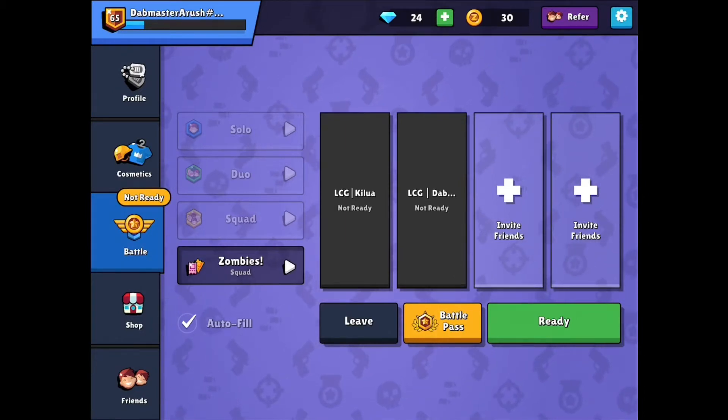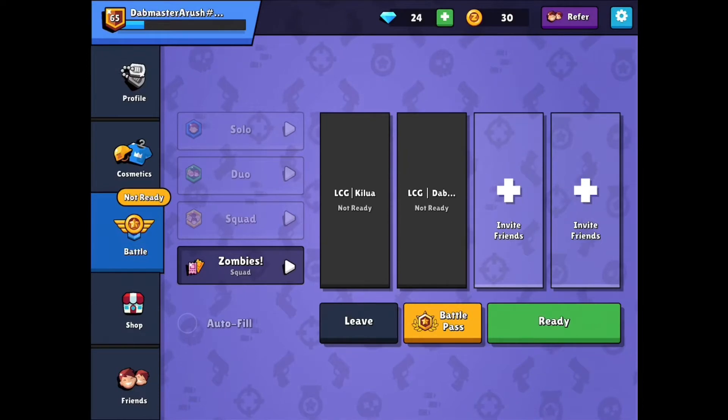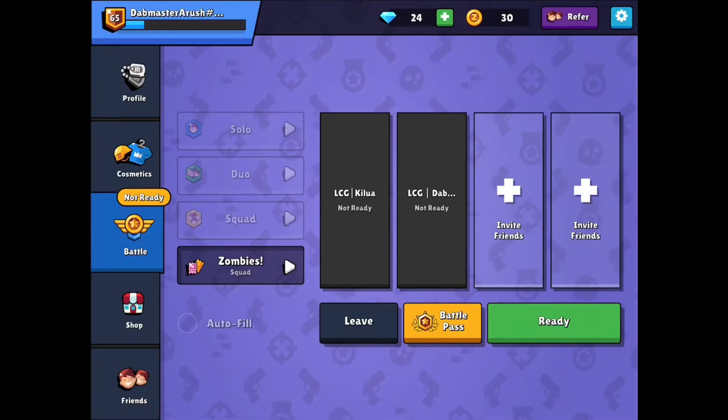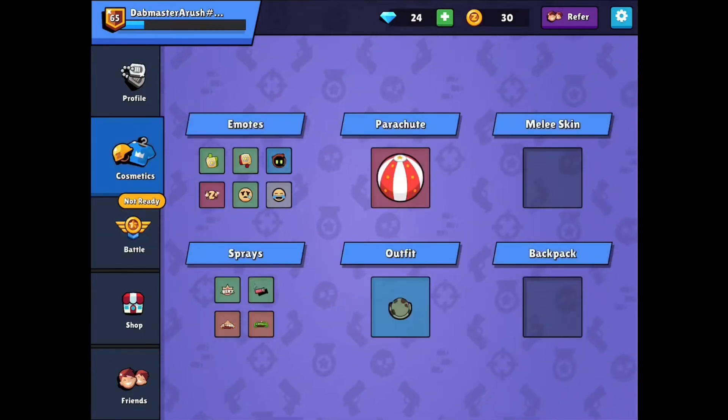So you want to get a friend, and the most important step is to turn off autofill. You do not want useless teammates dragging zombies into your house while you try and survive.